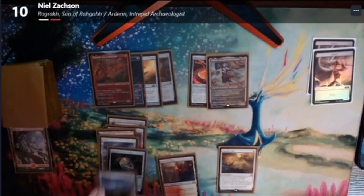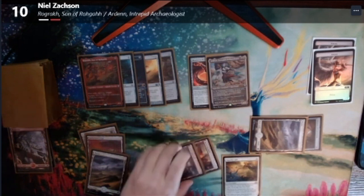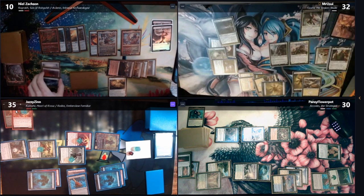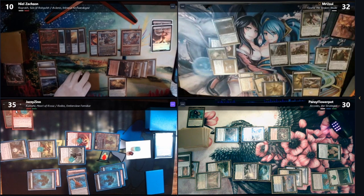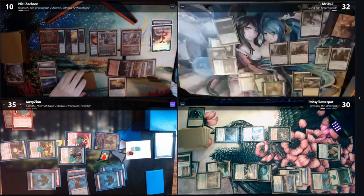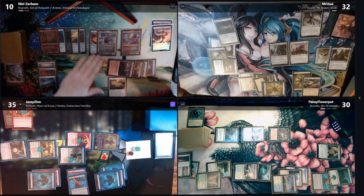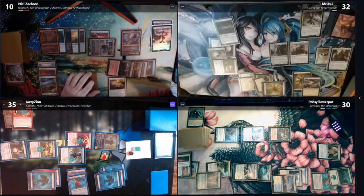I'll pass turn. I will untap, draw for turn. Sort of the Animist — equip it to him. I'll tap two: white and red for Rayov Master Smith. Whenever a creature you control that's enchanted or equipped attacks, that creature gains double strike. Well Zach and Tyler are tapped out. I did not attack you on purpose, Casey. That's a ten — you could have. I had a nuclear bomb blow up in my face. You can throw it at me, it's fine. Zach's arrogance is making me irritated already.